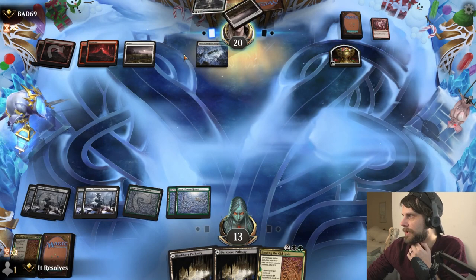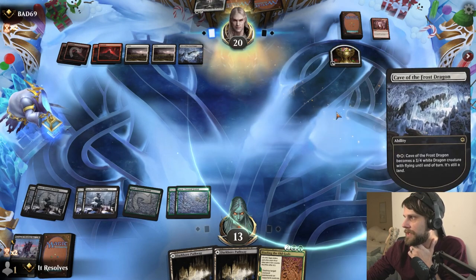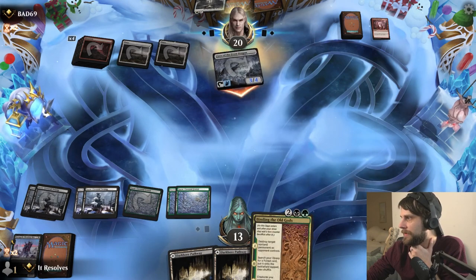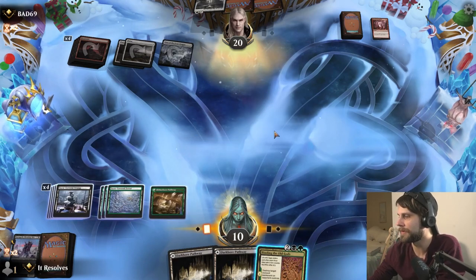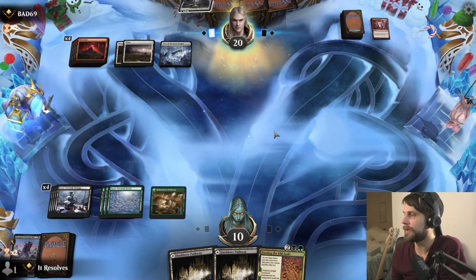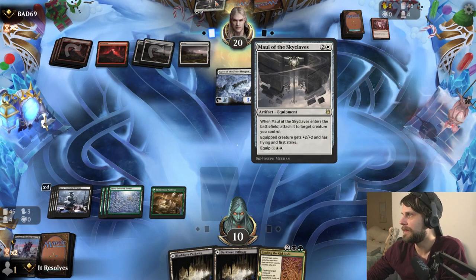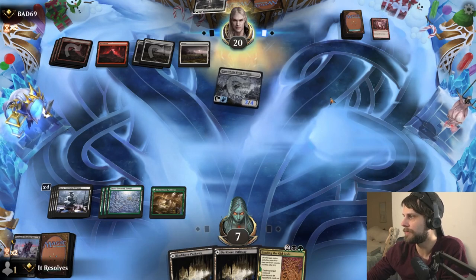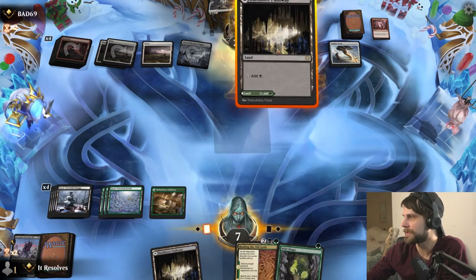The Thundering Rebuke comes down, which is annoying, but that does mean if they want to activate the cave they have to sack the treasure — which looks to be the case. I very much wish we could destroy that cave while we're here, but we are getting very unlucky with lands. We have drawn way, way too many lands, more so than I'd expect in a deck like this. So that's a little frustrating. It looks like they're going to keep the pressure on, which makes sense. A Hero's Downfall would be about perfect — but that's not a Hero's Downfall.